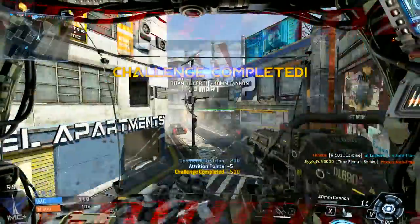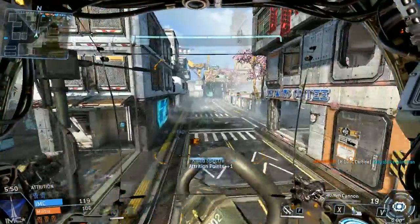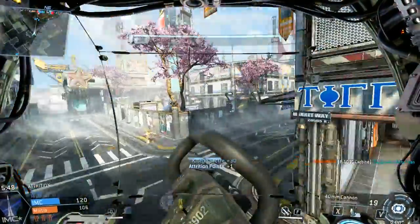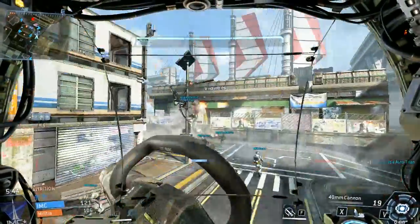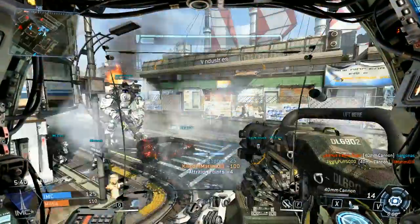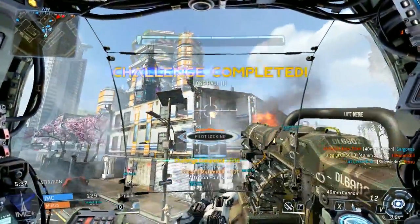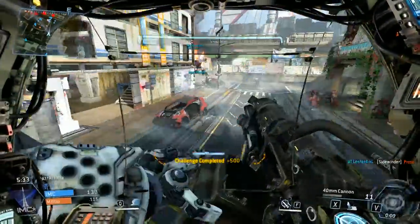I've somehow managed to keep my Titan alive. He's in the red zone health-wise, but took out that automated Titan. I'm coming back into the battle — shields are recharged and I can re-engage. Using your sprint ability, which on PC is tapping the space bar into a direction, allows you to move around really fast, and that is just so key to Titan combat. I use it non-stop to get down roads as fast as possible.